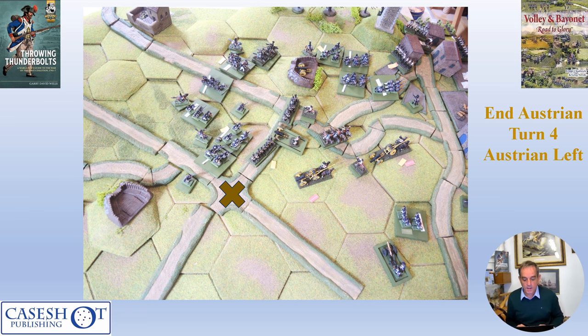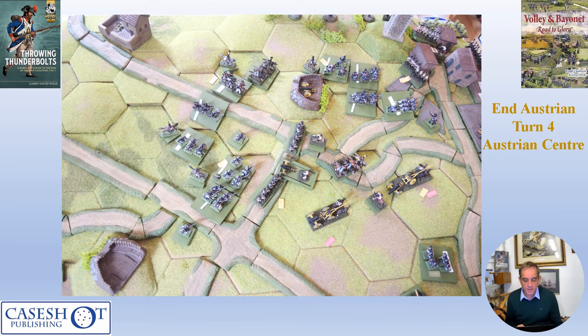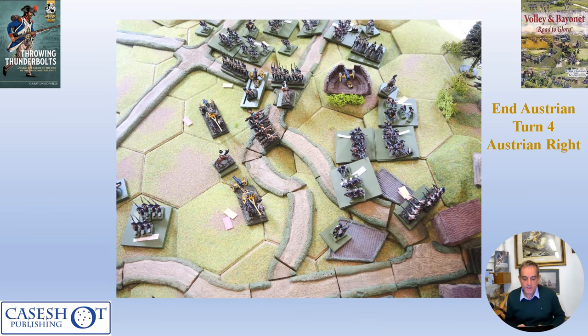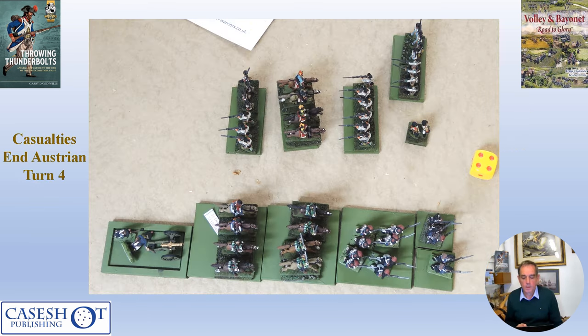This gave cover for the Austrian artillery to begin withdrawing from the field, enabled by the delay imposed on Fiorella's men. The Austrians gathered around the village of Solferino, but Messina's infantry were very close, barring the way to the retiring Austrian center. Casualties at the end of Austrian turn four: six French stands destroyed against five Austrian stands.